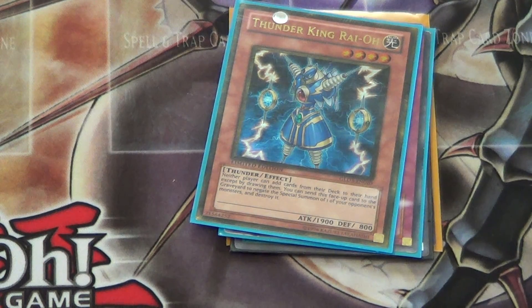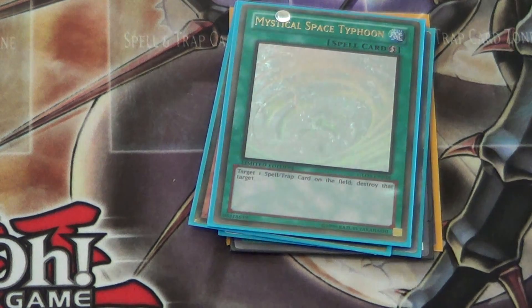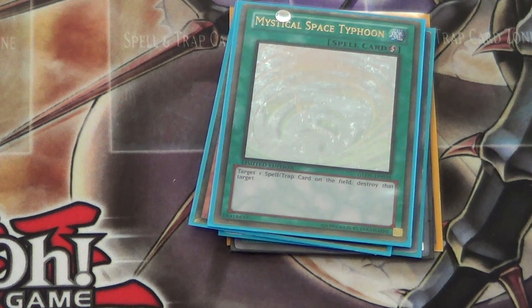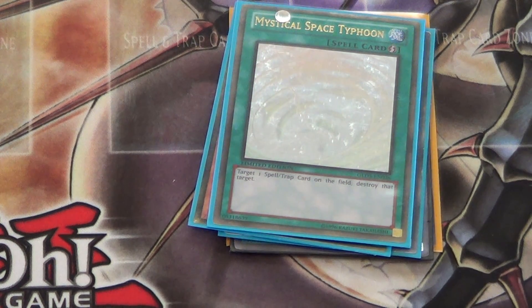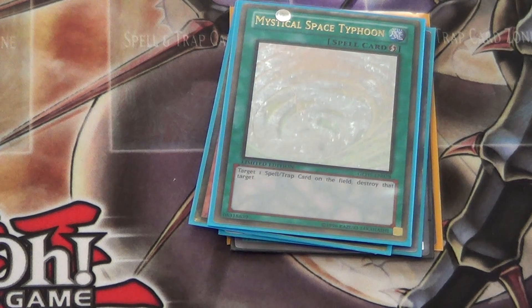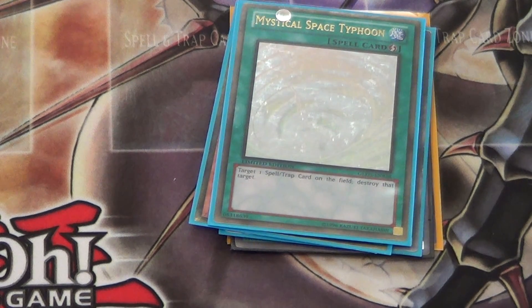Number 6: Mystical Space Typhoon. Mostly you just run two and then side the third one against decks like Rabbits. You side all three, or run all three, or side the third one if you're running a deck that you don't want them to side Macro Cosmos against.